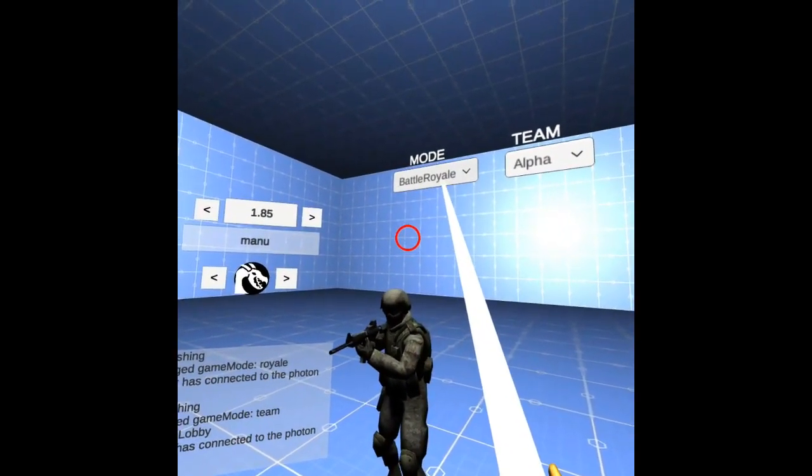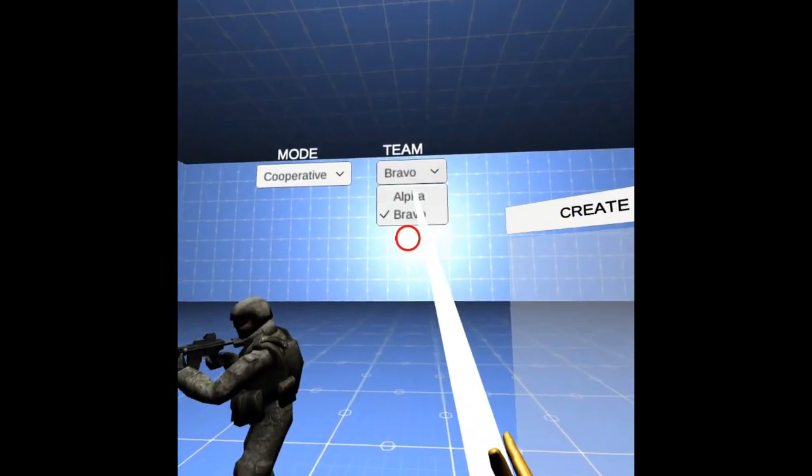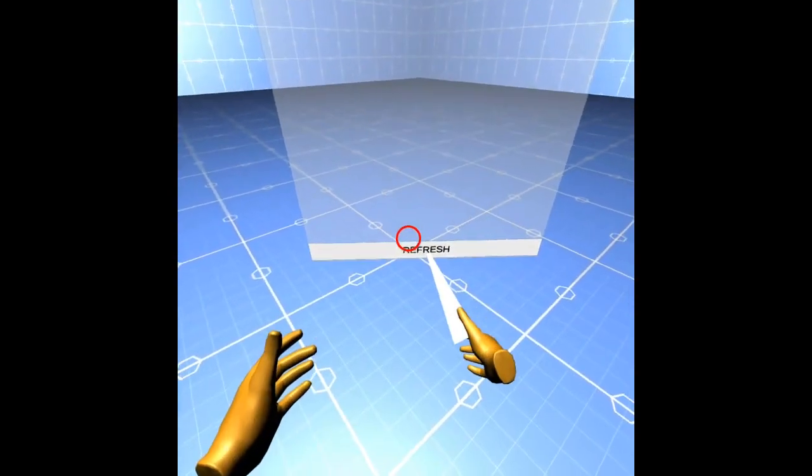You will be able to choose different teams — alpha and bravo. A list of servers will be displayed when joining the lobby. If no slots are available, you can create a new room.